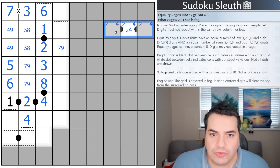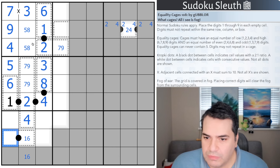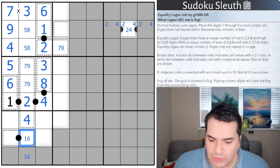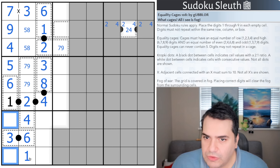That's looking better. The two-four corner pencil marks give us the nine and the four. Now, whenever you have an equality cage with two cells and a black Kropki dot, they can only ever be six and three. You need one high and one low digit, so it's either a four-eight pair or a three-six pair. Because you need one odd and one even digit, four-eight doesn't work as they're both even. This has to be six-three.